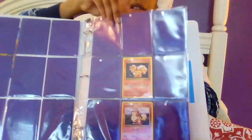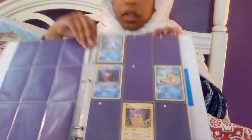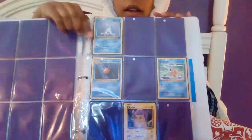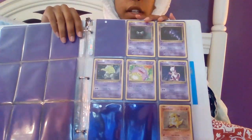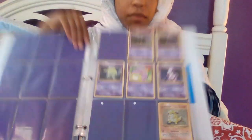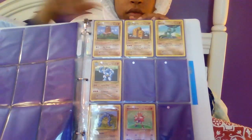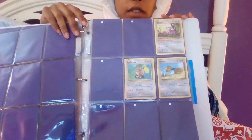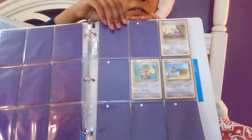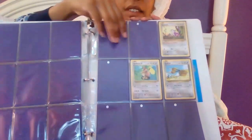I really like that Growlithe — really neat cards. I really like the Starmie; I think that's really playable in GLC. I really like the Mewtwo — really awesome art. I really like the Rattata, or Rattatata — however you want to call him. Definitely leave it in the comments section below. How do you guys call him? Rattata or Rattatata? I've been hearing it both ways.